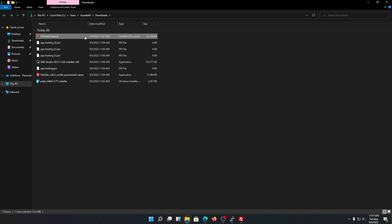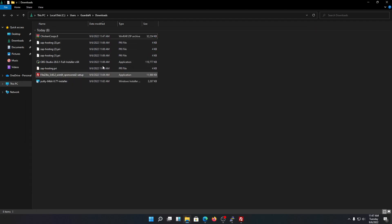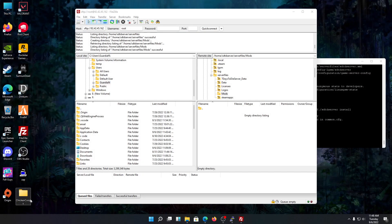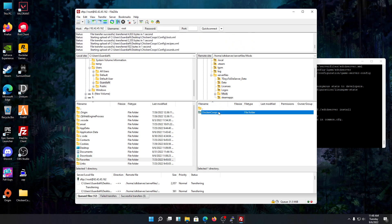Once you have a mod zip file, extract it using WinRAR. You'll see the extracted folder on your desktop. You can then just drag and drop the mod folder into the Mods directory in FileZilla. Every mod needs to go in the Mods folder — that's it. FileZilla will upload it to the server for you. Just be patient and let it do all the work.